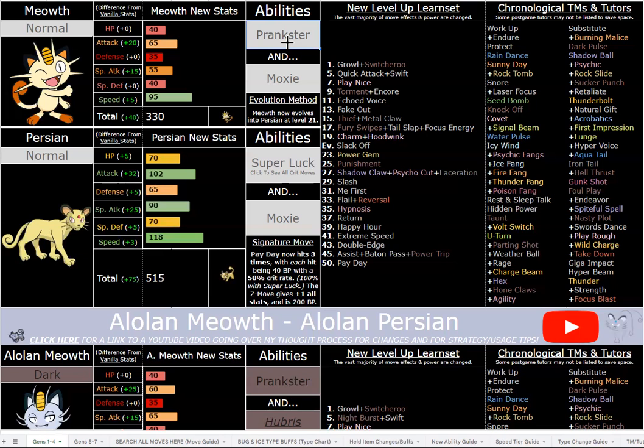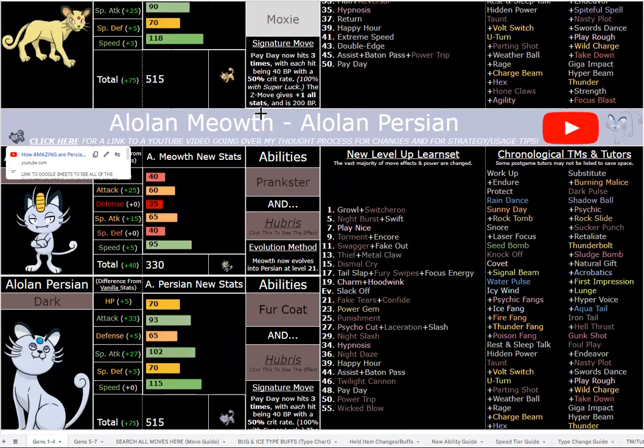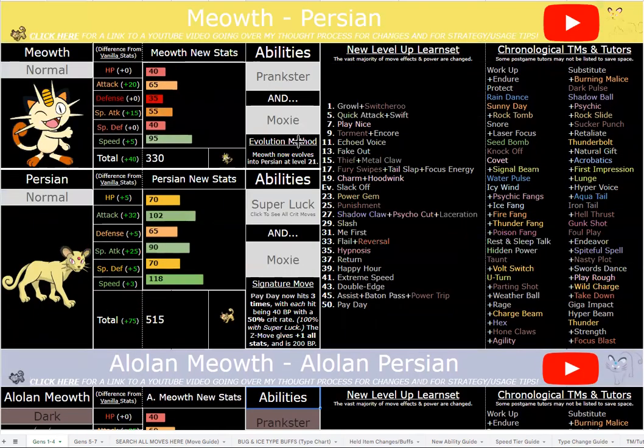The boss fights are balanced around hardcore nuzlocke relatively speaking. If you're not an experienced player you'll have plenty of challenging experiences in a regular playthrough, but if you're a very experienced hardcore nuzlocke player you'll definitely want to keep it Pokémon-locked and probably even team-locked. I do kind of balance the difficulty around team lock in this hack because every Pokemon can do so many different things. I think you have a lot of counterplay available at all times, and it encourages better team building and opens up cool strategies — but you don't have to play that way.